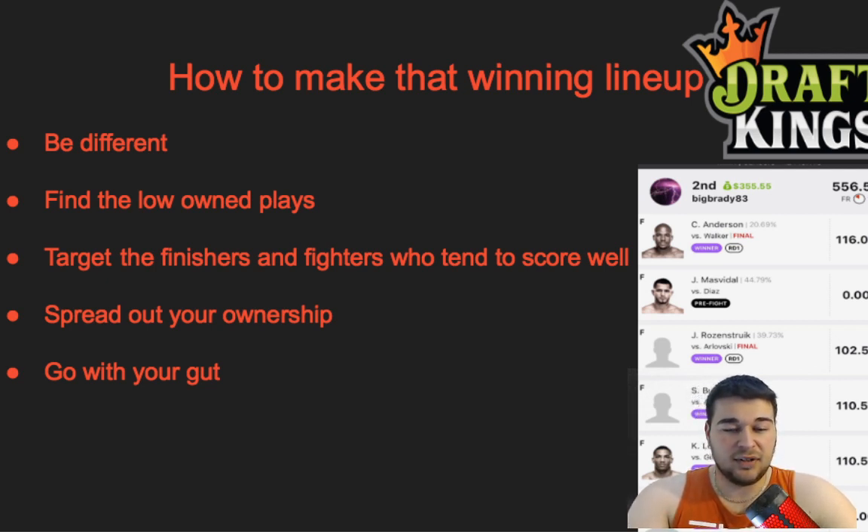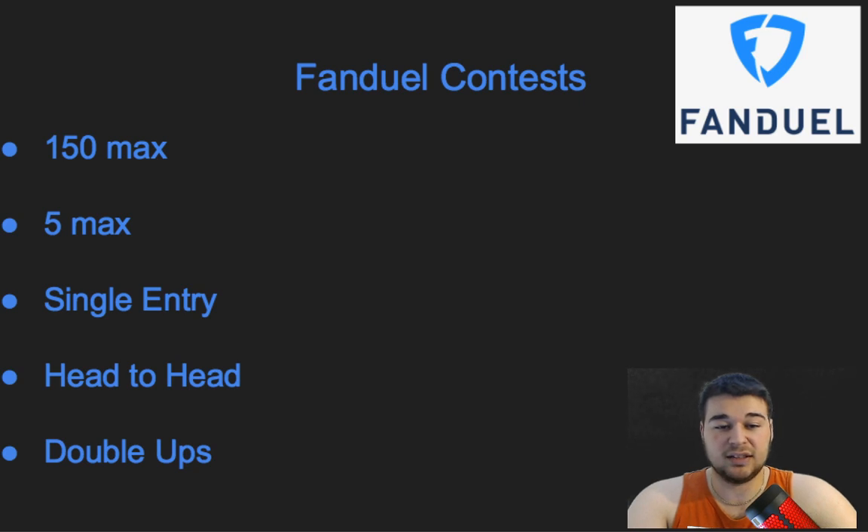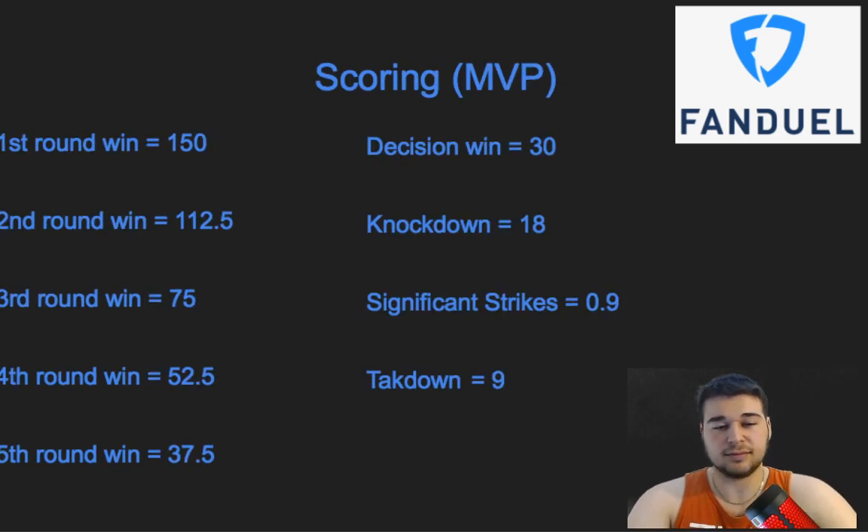That's it for the DraftKings section. For FanDuel: contests include a 150-max, 5-max, single entry, head-to-head, and double ups. I'd recommend the 5-max and some single entries plus double ups — I don't really touch head-to-heads or the 150-max. FanDuel MVP scoring: first round win 150 points, second round win 112.5, third round 75, fourth round 52, fifth round 37.5, decision win 30, knockdown 18, significant strikes 0.9, and a takedown 9 points.